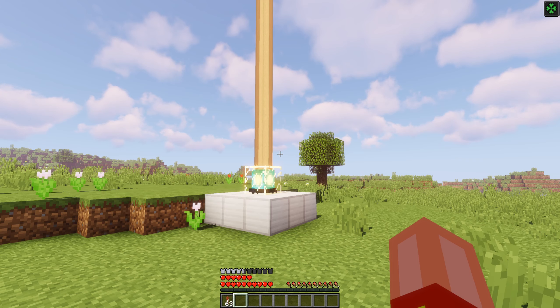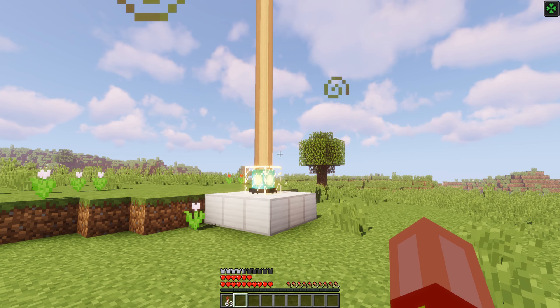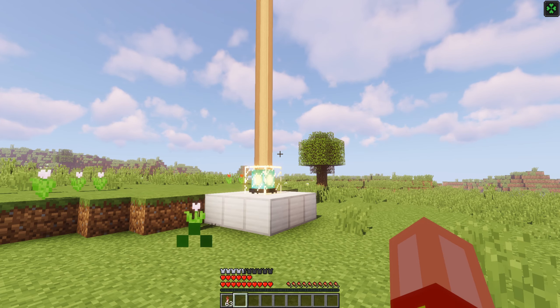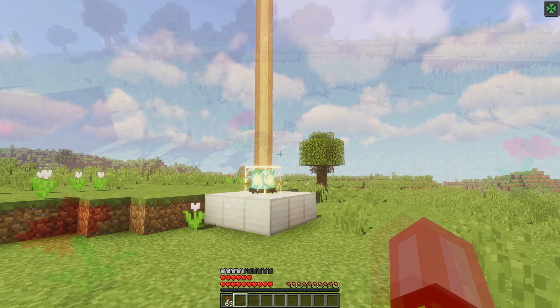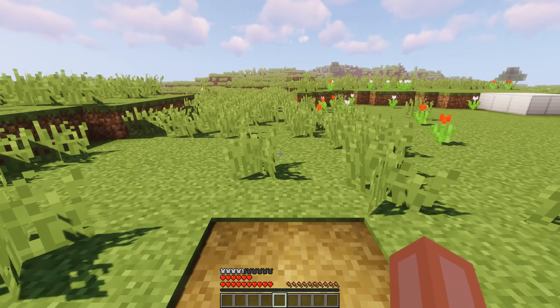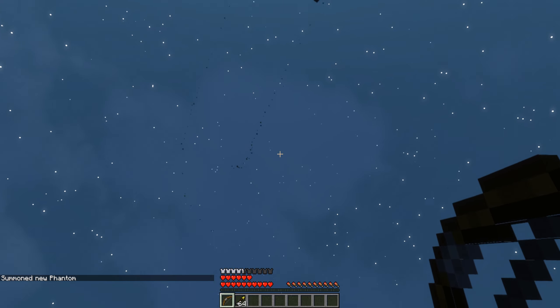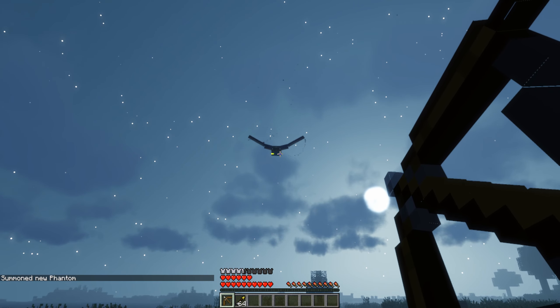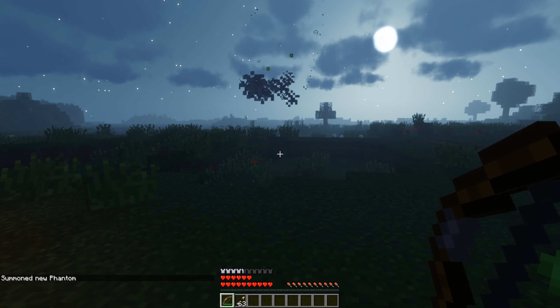Beacons prevent mob spawning within a 128-block radius, providing an end-game solution to lighting up areas. Grass paths now provide a small speed buff to all entities. Lastly, spectral arrows one-hit KO phantoms — think of Light Arrows from the Legend of Zelda series.